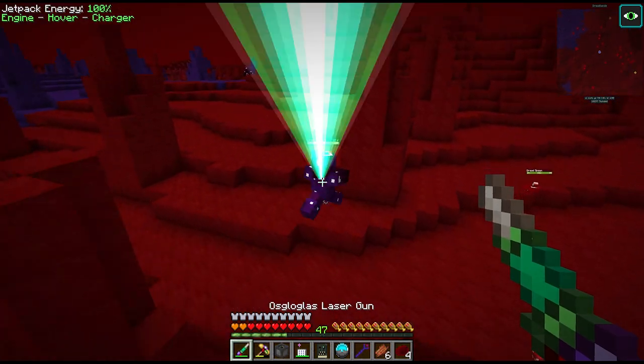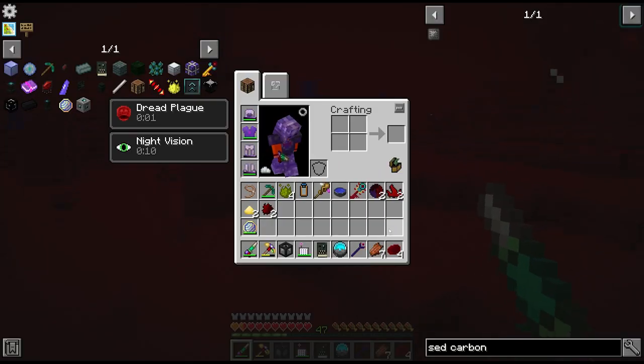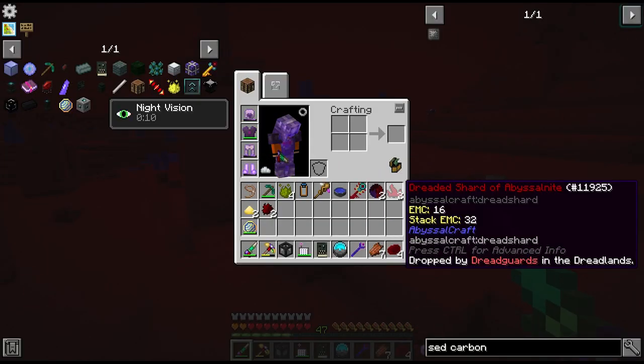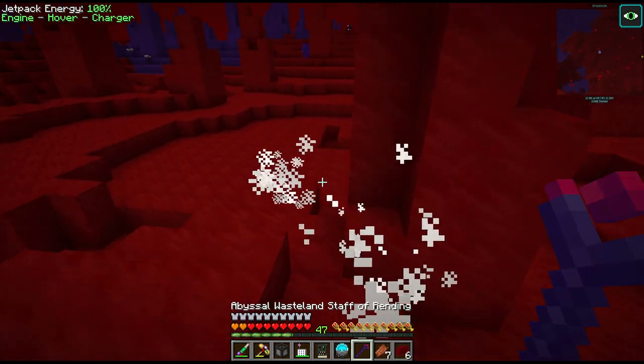We'll also need to farm a bunch of these dread guards, which are not very nice - they set you on fire. But these guys drop the shards of abyssal night, and we're going to need this a little bit later to progress. But for now, collecting more essence.